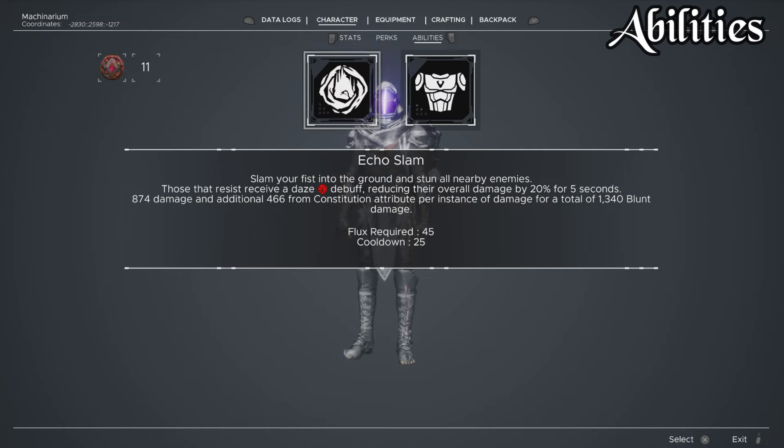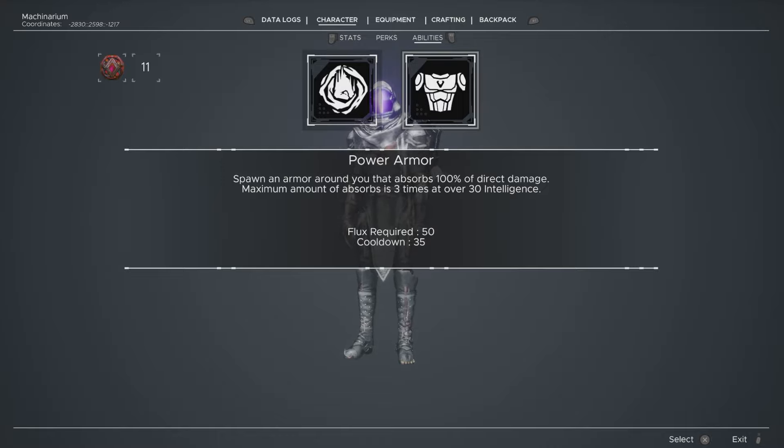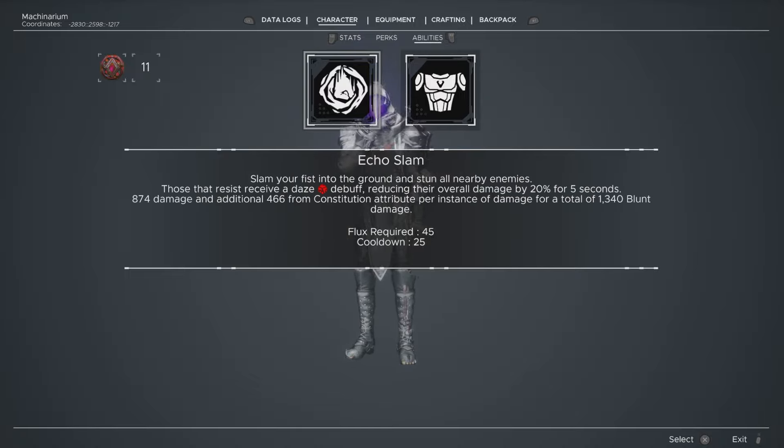For abilities in your very first playthrough: Echo Slam and Power Armor. Power Armor at 100% will block 100% of an attack that could otherwise harm you — it is direct damage mitigation and it doesn't stop damage-over-time ticks from affecting you. With 30 intelligence you can absorb three attacks. Echo Slam creates a zone of damage around you that will also stun enemies, and if they cannot be stunned they will be dazed. It draws from your constitution, so the more constitution you have the more damaging it is. It will deal a hefty amount of damage, clearing out whole packs of trash so you don't have to deal with them individually. Just position yourself between enemies, slam away, and you're good to go.